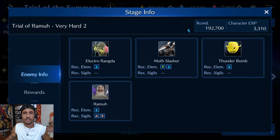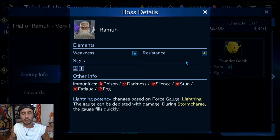Last but not least, the boss himself - Ramu. He is weak to water and resistant to thunder, so don't bring anything thunder-related. His immunities are poison, darkness, silence, stun, fatigue, and fog. However, he is not immune to physical or magic attack breaks or defense breaks. His lightning potency changes based on the force gauge, which can be depleted with damage - it doesn't look like you need water damage specifically to deplete it, but that's normally the case.